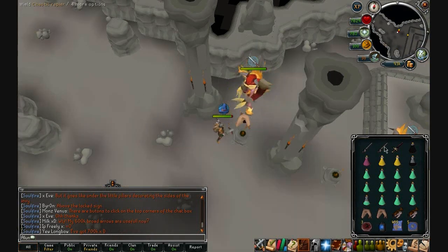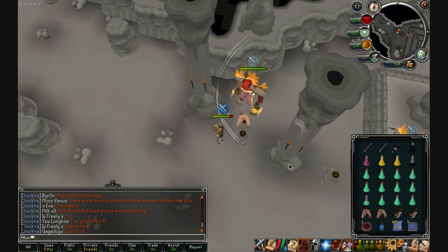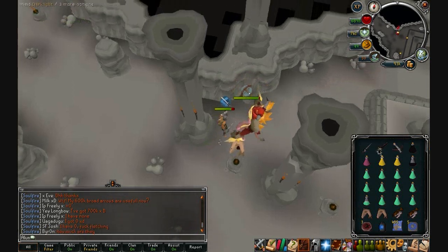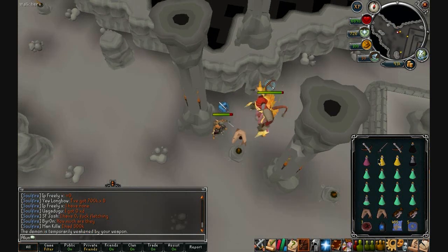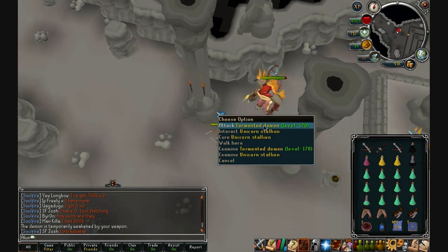In my first clip you'll see me killing this Tormented Demon using the momentum ability, which is the ability that allows us to not have to sit and pay constant attention to the screen. We don't have to be pushing all the buttons or keys on our keypad to fire off the abilities, which before momentum was released was basically what you had to do — you couldn't sit back and kill like you did before the update.